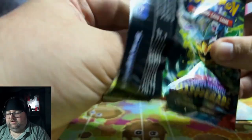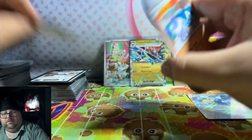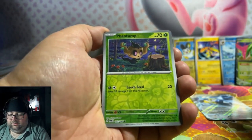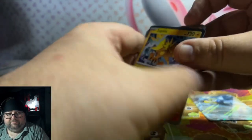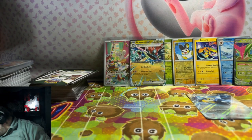One more pack from this tin and then we'll move on to the next one. Let's see if this tin has got anything good. We got a Phantom, Chi-Yu, and a Zapdos. Okay, not bad not bad. Gotta say, that was a pretty good tin, right?